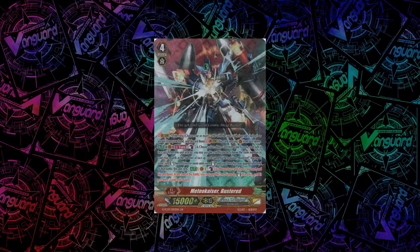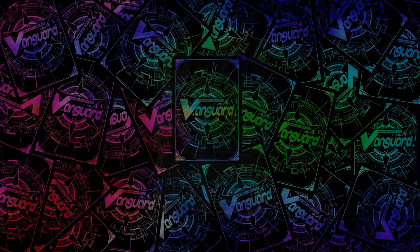Next up, one of my favorite strides from this set: Meteor Kaiser Bustard, a very nice Nova Grappler stride. He has an auto once per turn — when he attacks, you count as 1 and flip any G-Unit face-up, then stand the same number of rearguards as the number of face-up Bustards in your G-Zone. If two or more units were stood and you have five rearguards, at the end of that battle you can count as 1 and discard two cards to restand Bustard with minus two drive checks. It restands itself and quite a lot of your field — super good card and a big focus of my upcoming combo video.